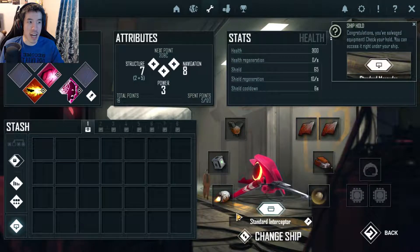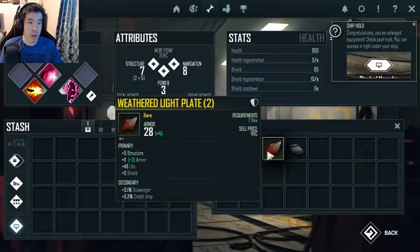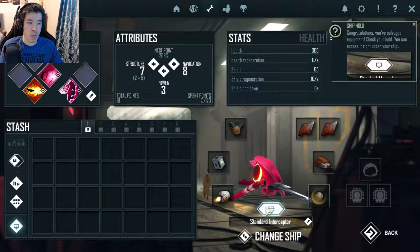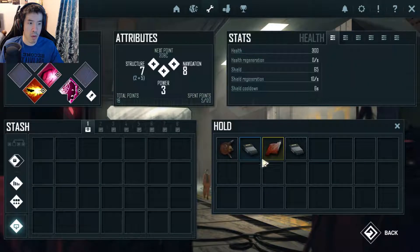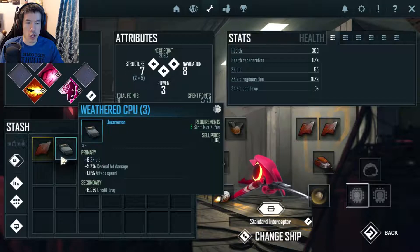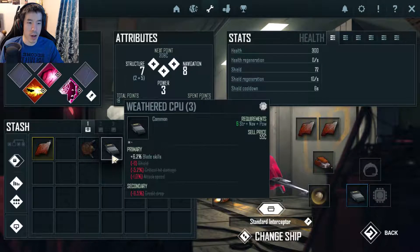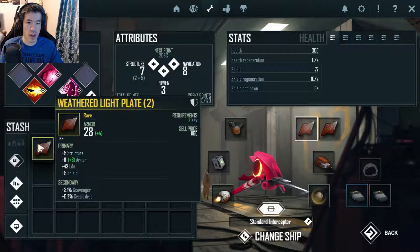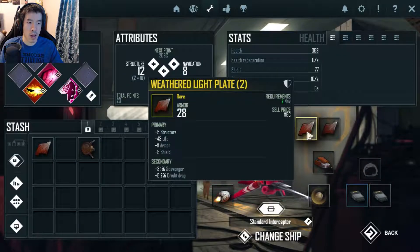You've salvaged equipment — check your hold, you can access it right in your ship. Weathered... let me put this in. You have to select it or hover over it. Incommon — oh, we don't have anything for it. Let's put them in. Minus 4 navigation? No, I want that — weathered like-late, let's put this baby in. Oh my god, this is a lot of stuff.